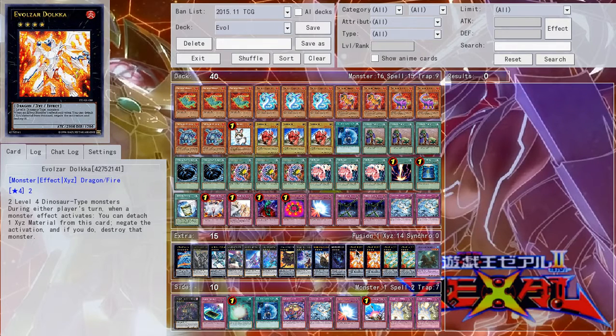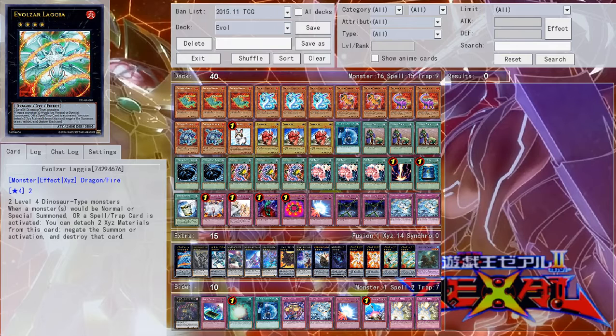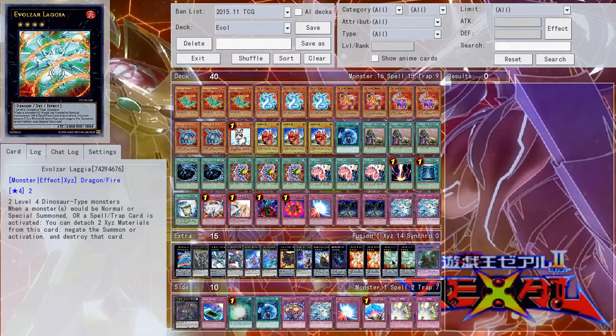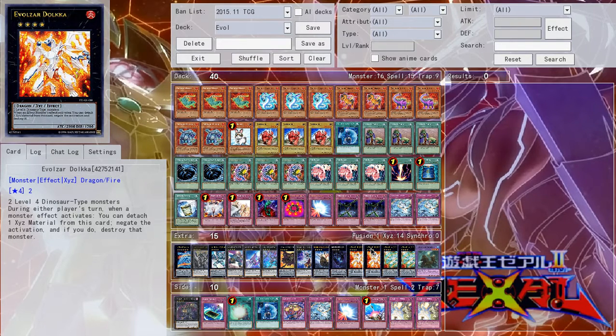Then for the Evelzars, you have two Dolka and two Lagia. If you really want to, you can cut two and play three of each, but I don't think it's necessary — it takes up too much space in the extra deck. If you don't know what these do: Lagia is like a Solemn Judgment — it negates a monster's inherent, normal, or special summon, or the activation of a spell or trap, by detaching two materials, negating and destroying. Dolka is super good — on either player's turn, when an effect monster's effect activates, you detach one, negate, and destroy. It can negate effects from the hand, grave, anywhere. Dolka can stop it. It's really good.